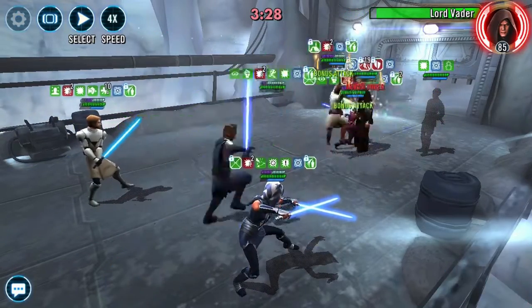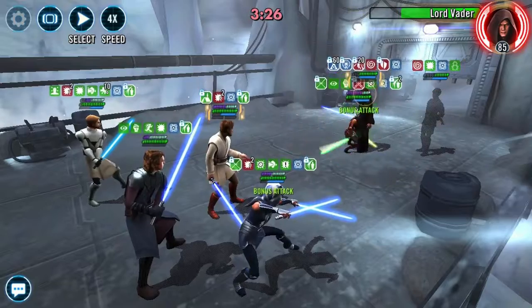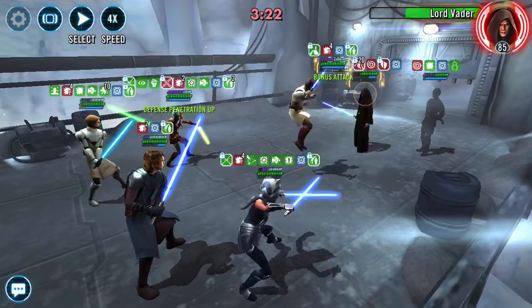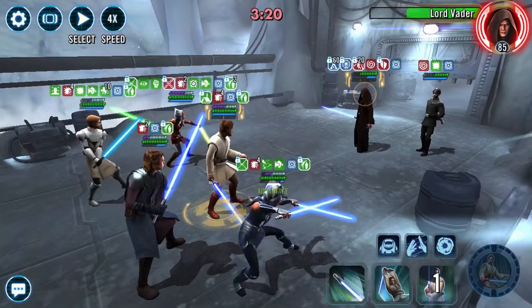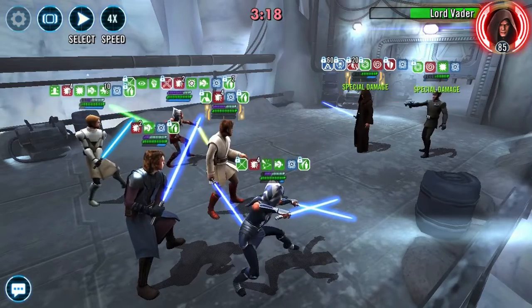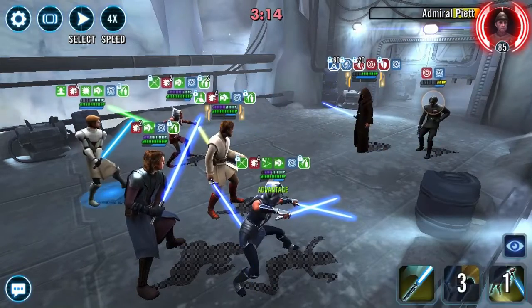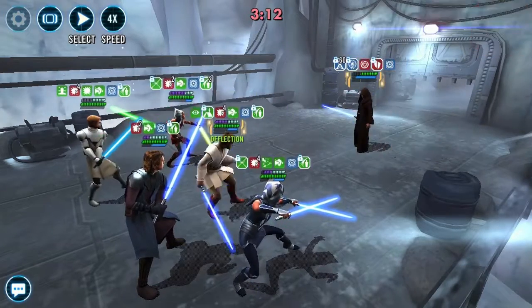From here on out it's just going all in on Lord Vader since Piet's under stealth. Once you get rid of that stealth on Piet, you can kill him. This is against a shard member of mine — I'll back out once I get to the point where I feel confident that we would get the win.